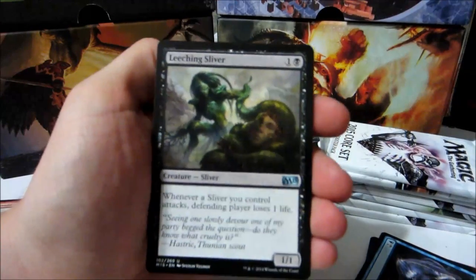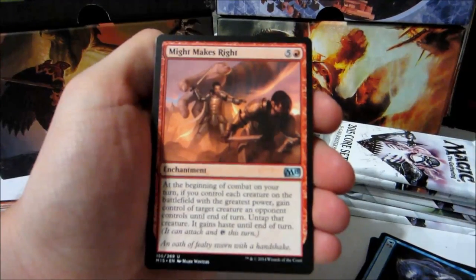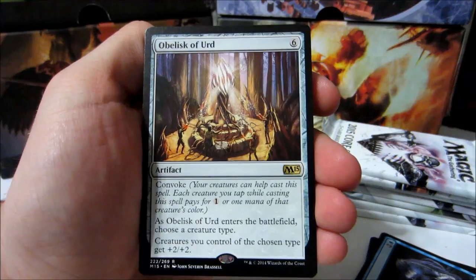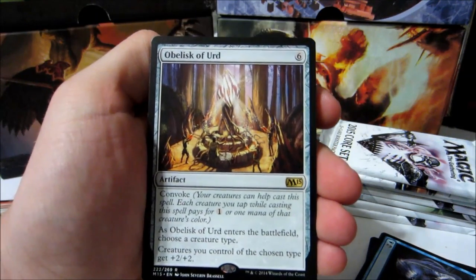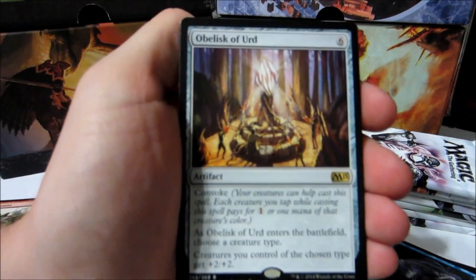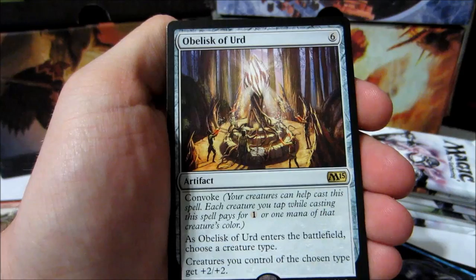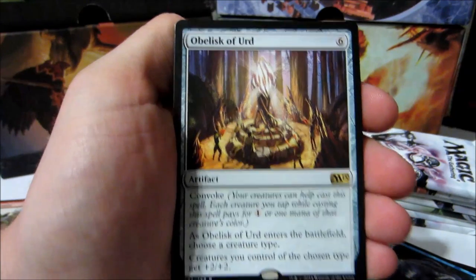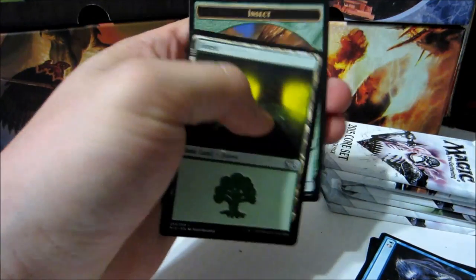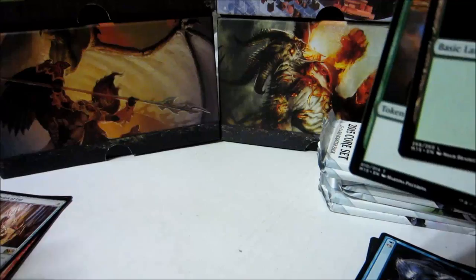Stop the Flame Magus, Leeching Sliver — cool. Might Makes Right, and the rare: Obelisk of Urd. Six colorless artifact with convoke. As Obelisk of Urd enters the battlefield, choose a creature type. Creatures you control of the chosen type get plus two, plus two. Cool. Forest and an insect token.